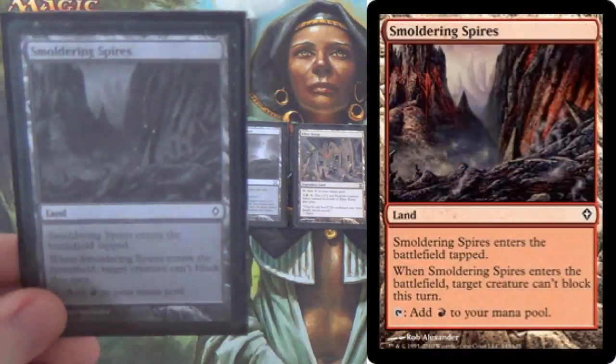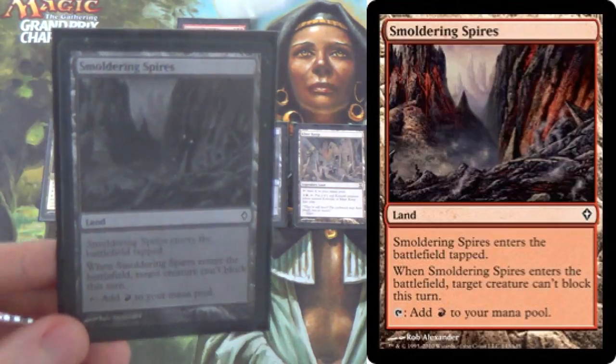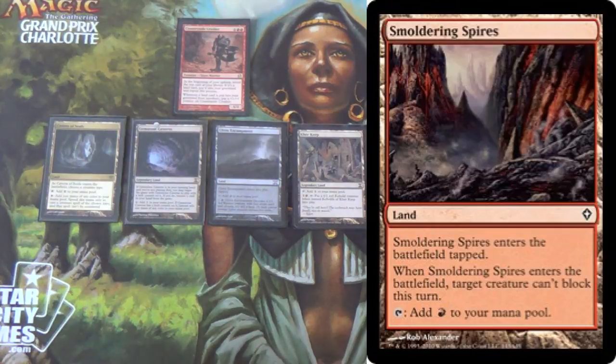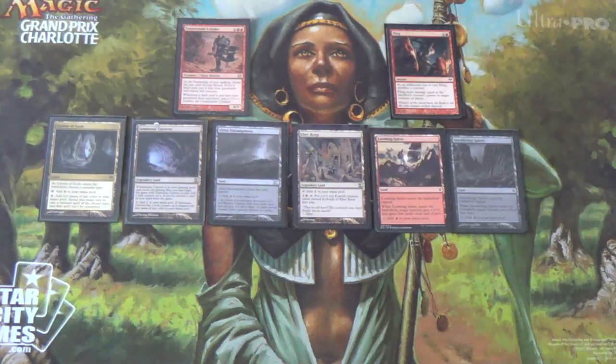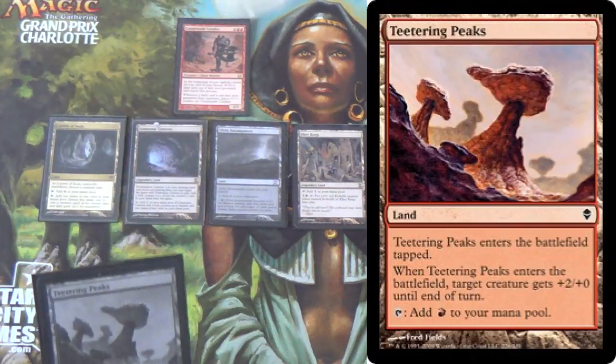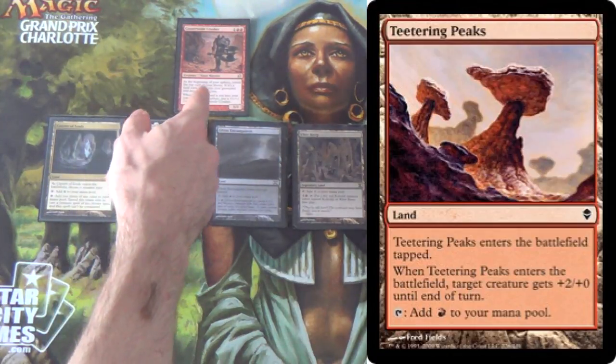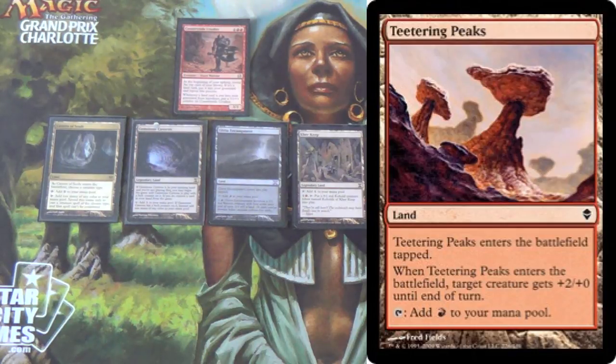Next, we have four Smoldering Spires. This just makes it where target creature can't block this turn when it enters. So — oh, you only have one creature? My 20/20 Countryside Crusher is going to swing through regardless. And then a Teetering Peaks, which is just plus two plus zero. The fact that Teetering Peaks increases your power by 2 and Looming Spires by 1 often isn't that big of a deal, but it might be for the purpose of flinging your creature. You might not make it all the way to a 20/20, but you can still fling at them.